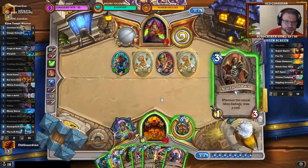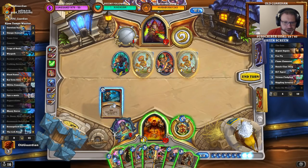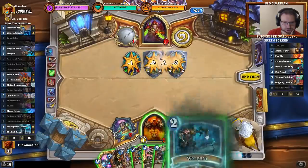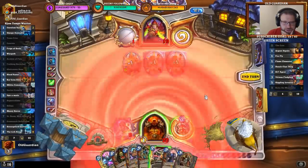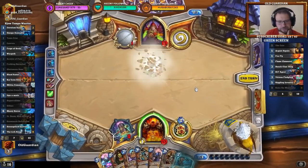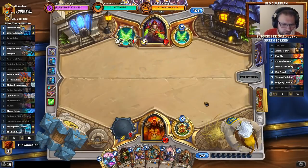Do I even armor up or do I just play a Town Crier? Town Crier fetches Darius — I believe I can afford to just play the Town Crier, because next turn I have the Warpath Execute things coming. This will also give another target that he might use some resources on instead of my face. I now have Execute and Warpath, so I'm not very concerned about anything he has. This is the Warpath Execute turn: Warpath once, Warpath twice, Warpath three times, and then Execute the Thug. There we got rid of that board.